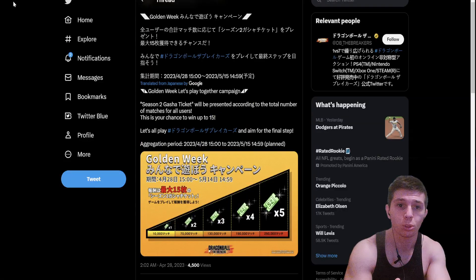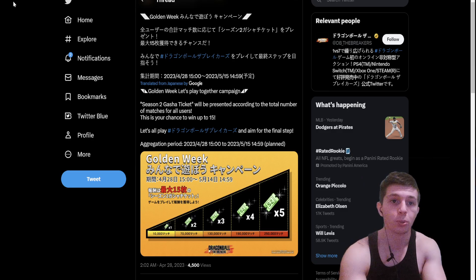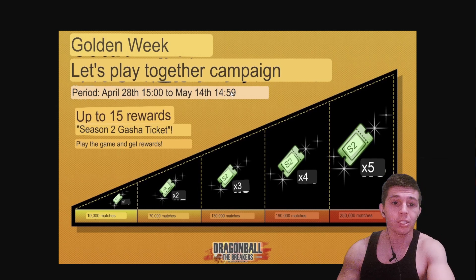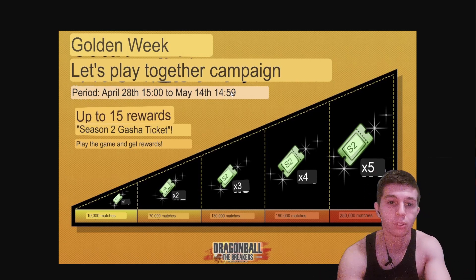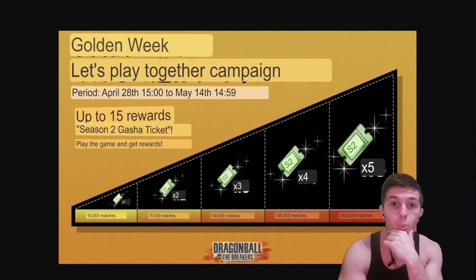Depending on how successful we are with this campaign, it's going to be a good indication of how healthy the player base is. Besides checking the Steam chart for PC players, we don't really know when it comes to Switch, Xbox, or PlayStation. This campaign is available from the 28th till May 14th, which is pretty decent — it'll give us something to do. Hopefully after this campaign ends, maybe they'll drop the trailer for Season 3 and the Raider.